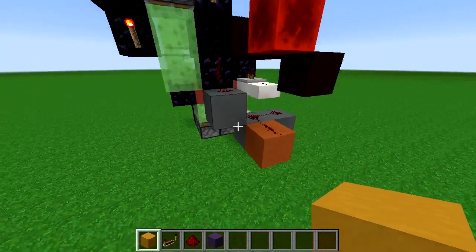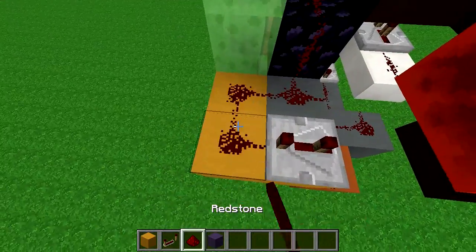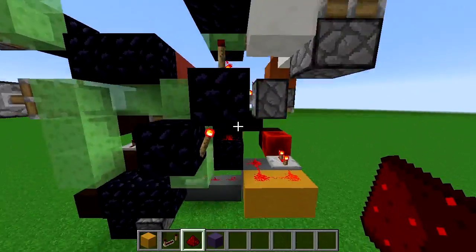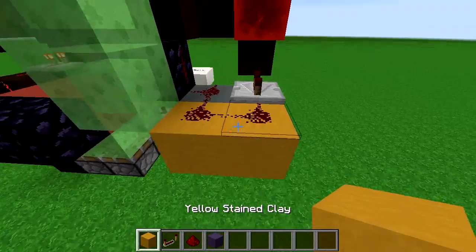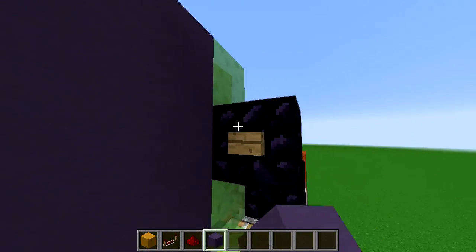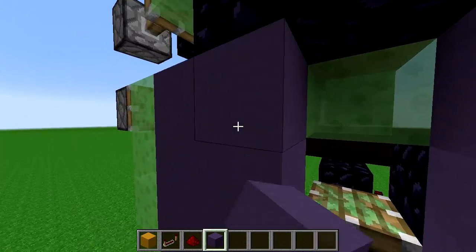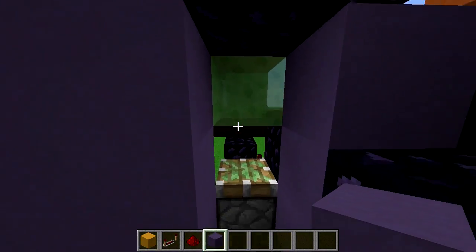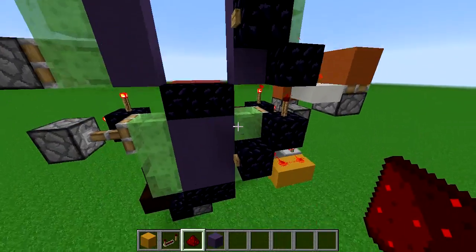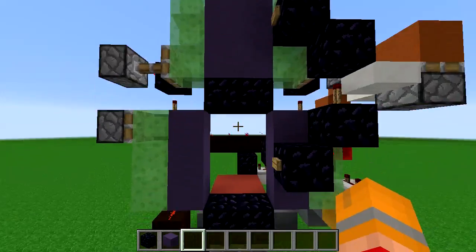The last tweak is over here — put blocks here, here, and here, with a repeater set to three, then redstone dust here and here. The effect is it keeps the lift up for an extra three ticks when we push the button to go down. Without it, when the lift goes down it gets stuck — it goes up okay, but going down it gets stuck because there are still blocks there and that block touching the slime block makes it all stick. By adding those extra three ticks we time it so the doors open early enough for the lift to go down cleanly.